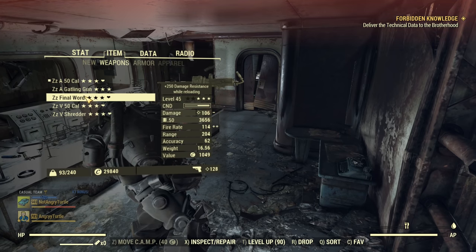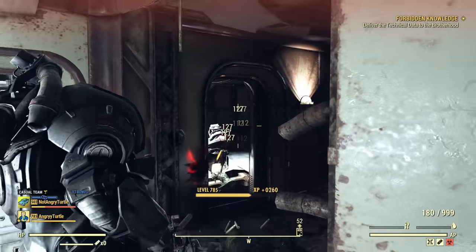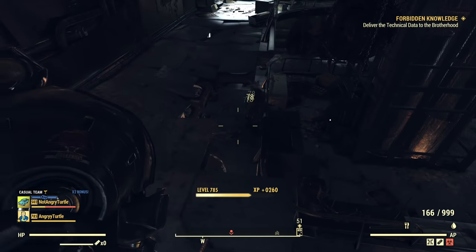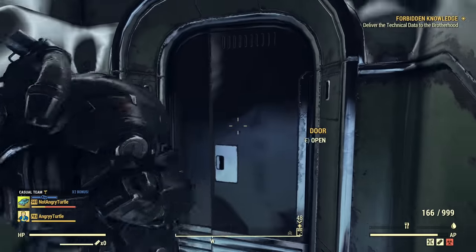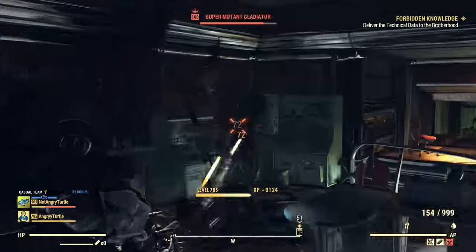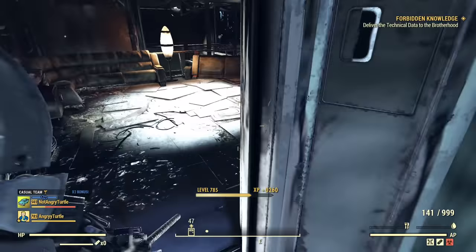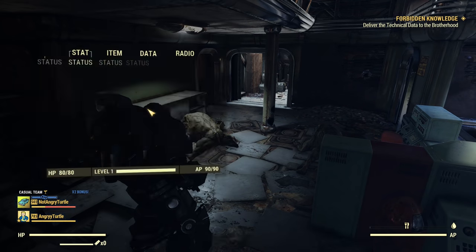Next we have Final Word — the easy, cheap option. If you don't have anything else yet, you can see it works great and it's free. You still need to do the Back at the Ranch questline but there's no effort rolling random legendary stuff. This gun is a perfect starter option.